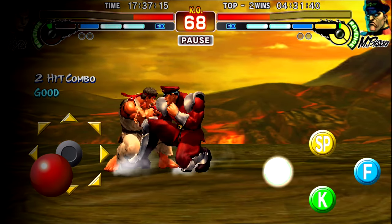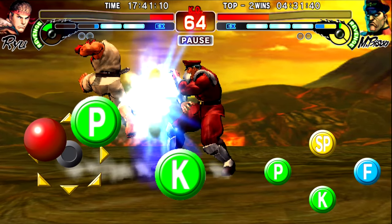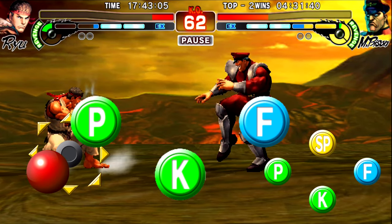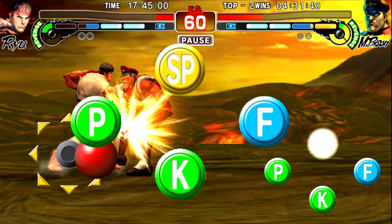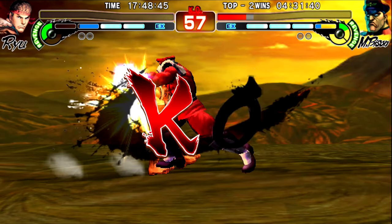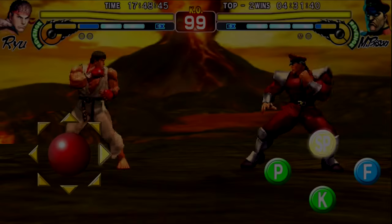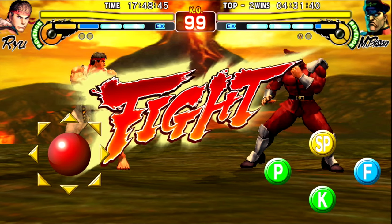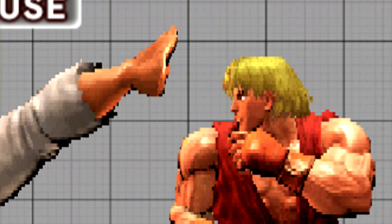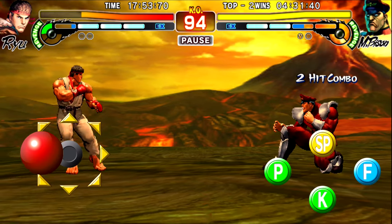As you can see, there's only four buttons: a punch button, a kick button, a focus button, and an SP button. The punch and kick buttons are obvious enough — you press the punch button and you punch, and when you press the kick button you kick. And the focus button lets you do a focus attack.